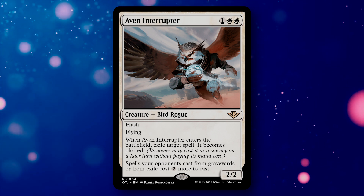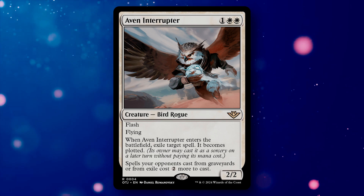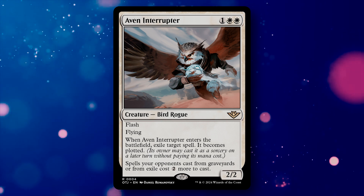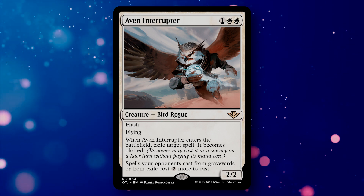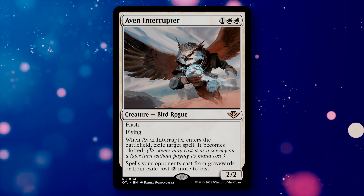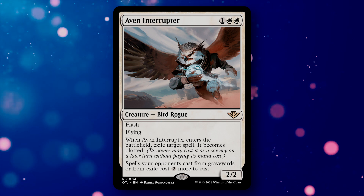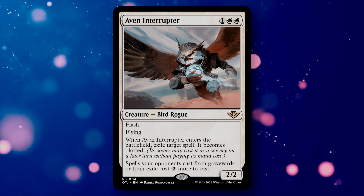Because of the imposed timing restriction on that plotted spell, this also entirely neutralizes any counterspell you use it on. It can also impact mechanics such as cascade, discover, foretell, impulsive card draw, suspend, and more. It's definitely a card to pick up if you're in white and looking for more interaction.